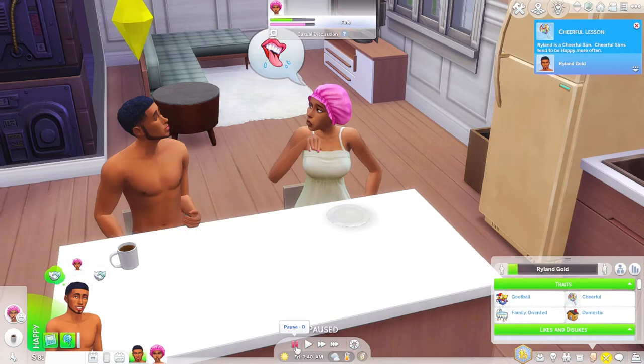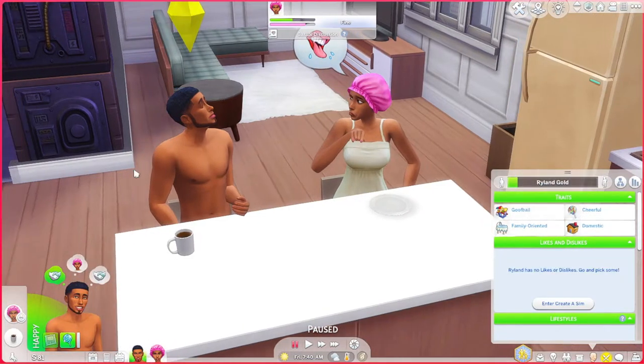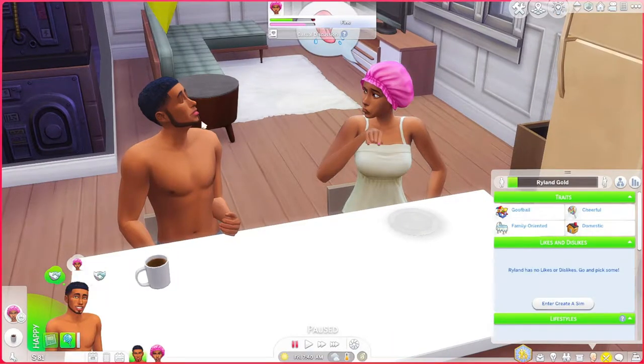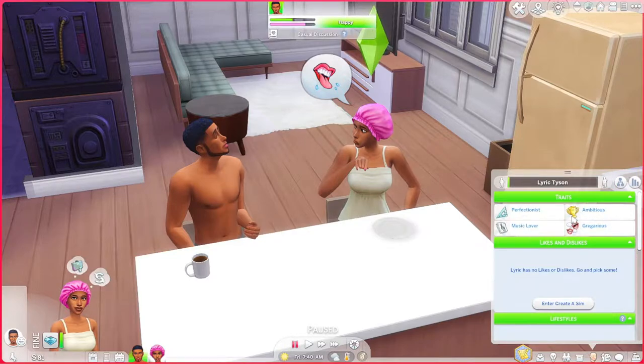Let me hurry up and pause this because he has to go to work in an hour, so I can show you guys his skills. He's a goofball, he is cheerful, and he is family oriented — he really wants to build a family with Lyric and grow their family pretty fast. She not necessarily. She's a little more career oriented. As you can see she is ambitious, she's a perfectionist, and she's also a music lover. She loves singing and dancing.